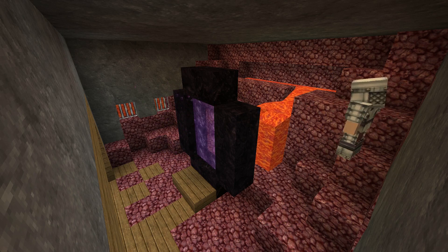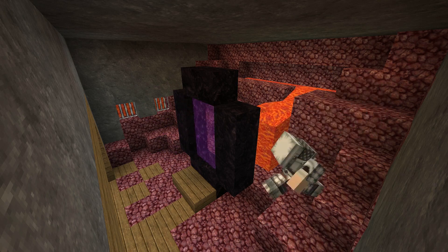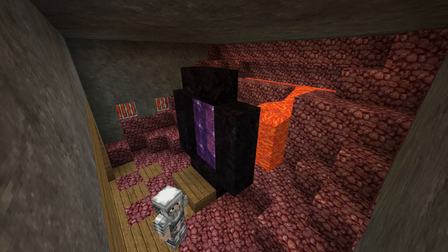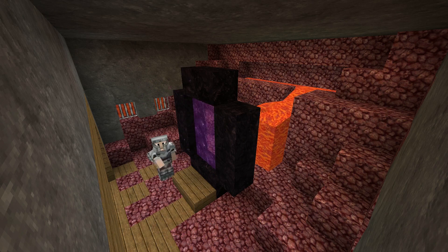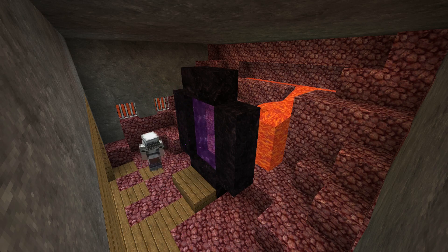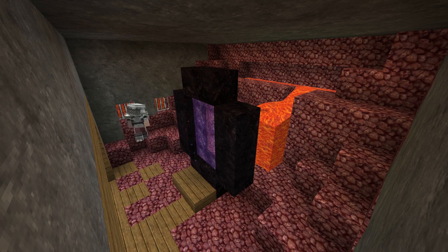He suggested I place posts and wither skulls on those posts in here, and when 1.4 comes out I am definitely going to do that. The other thing he suggested was putting netherrack in behind these pot lights, but right now I think the netherrack looks great as it is with this little lava waterfall. I gotta watch out I don't fall in.